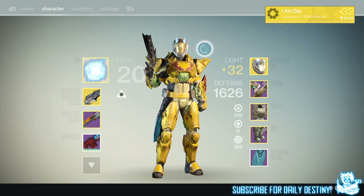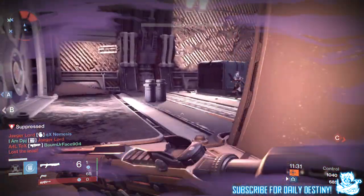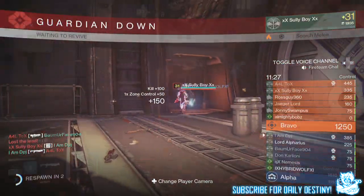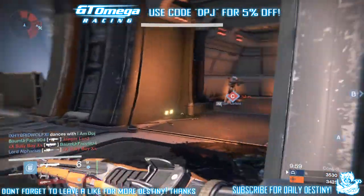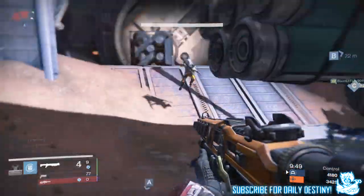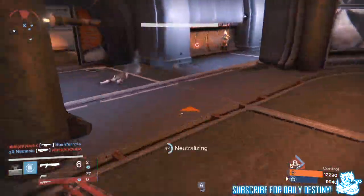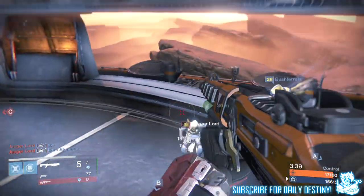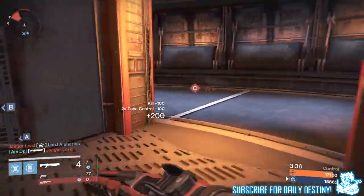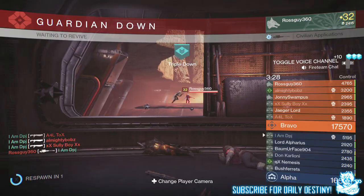That is my shotgun class setup for iron banner and crucible. I also enjoy the Fan Verdict — you obtain it from the Vault of Glass and it's a beastly weapon, but it only goes to a maximum of 300 attack and doesn't quite have the fire rate the Secret Handshake has. For crucible I'd probably take the Fan Verdict, but for iron banner I take the Secret Handshake. This is probably my favorite way of playing PvP besides sitting back and sniping. Let me know your class setup down in the comments!